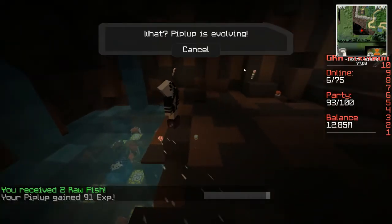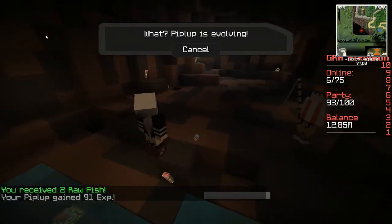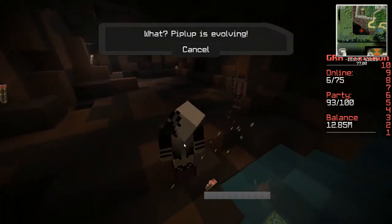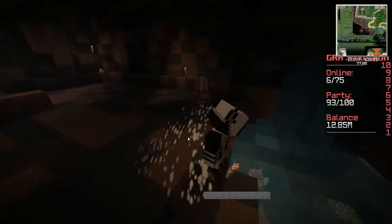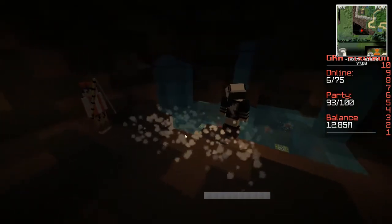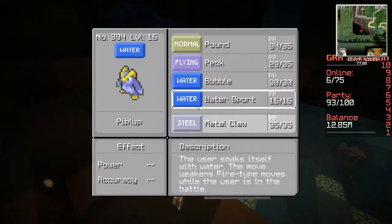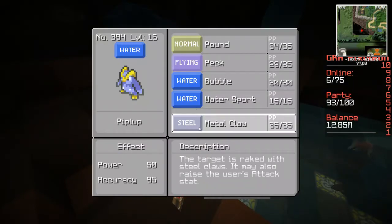Our Piplup is evolving — I'm going to let it evolve, I'm going to have Prinplup! A micro-sized Prinplup. Now typically when you come onto this server, your starter is going to be shiny. My starter that I picked was a Charmander, and that Charizard is already completely trained, so we couldn't use it. We learned Metal Claw because we evolved.